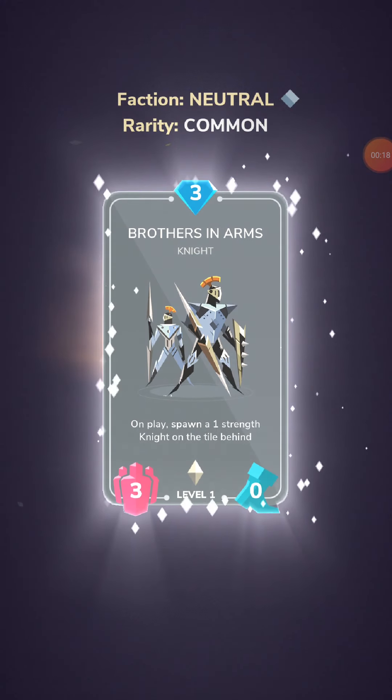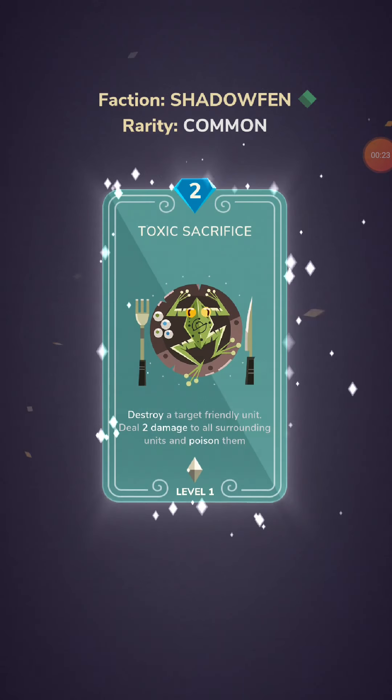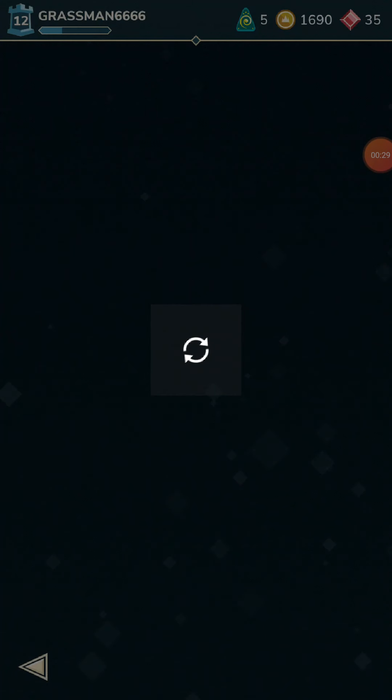Brothers in Arms, Unplaced 101, so we're not in the top of Hind. Toxic Sacrifice, not bad. Unplaced 101 — okay, so those are all quite... yeah, nothing special.